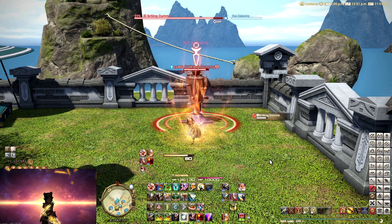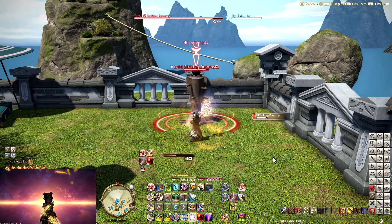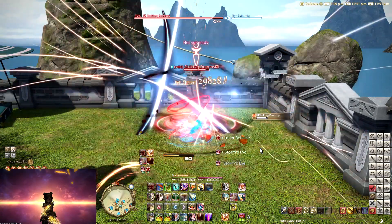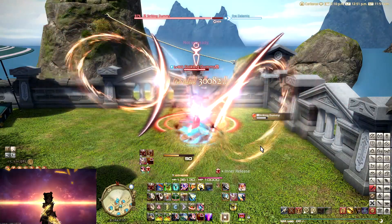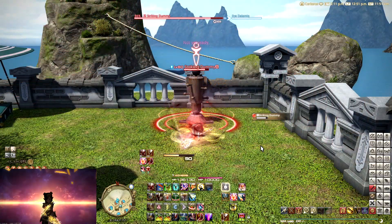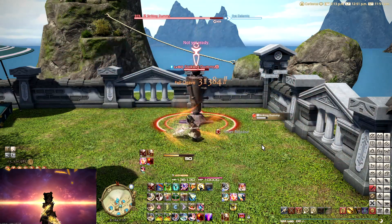Certain jobs will be able to utilize a faster or slower GCD a lot better than something like a warrior. Samurai is a really good example of that, because they have Hagakure. Depending on how fast or slow they go, they can choose to take a combo that only takes 2 GCDs, a combo that takes 3 GCDs, or 2-GCD combos, and then use Hagakure on that to get rid of those extra kenki.